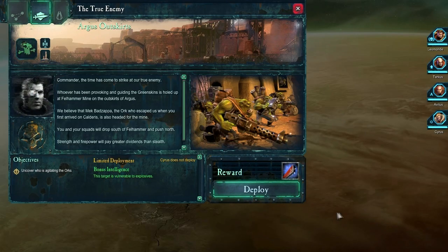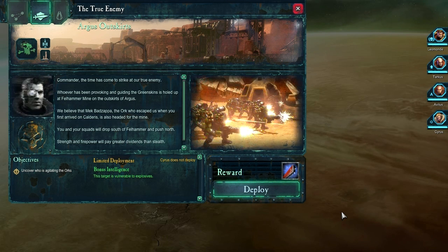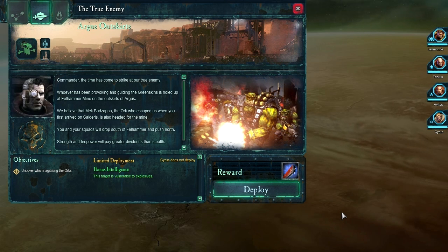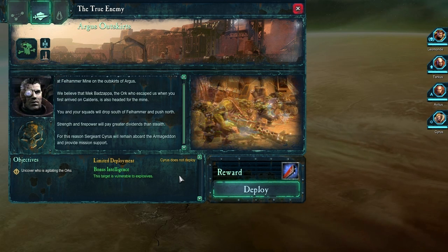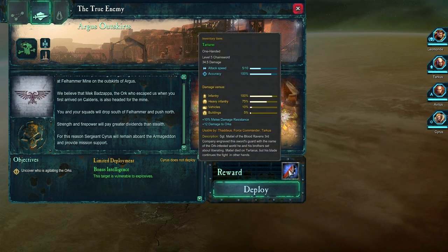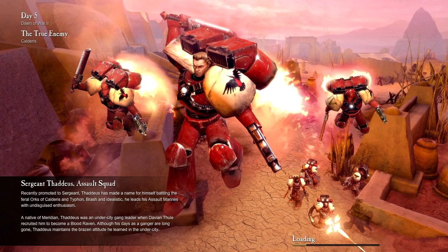Here's the briefing: whoever has been provoking and guiding the Greenskins is holed up at Fellhammer Mine on the outskirts of Argus. Mech Badzappa, the orc who escaped us when you first arrived on Calderas, is also headed for the mine. You and your squads will drop south of Fellhammer and push north. Sergeant Cyrus will remain aboard the Armageddon and provide mission support. So we don't get to bring our scouts along — we do get a new unit this mission, and we get a new chainsword at the end of the mission, which is pretty sweet.